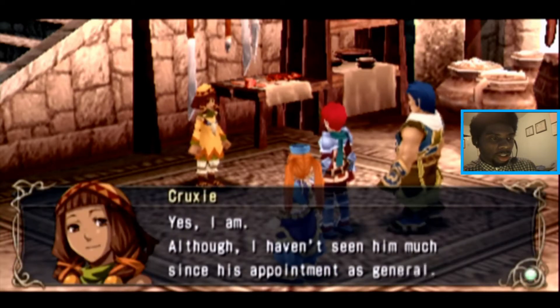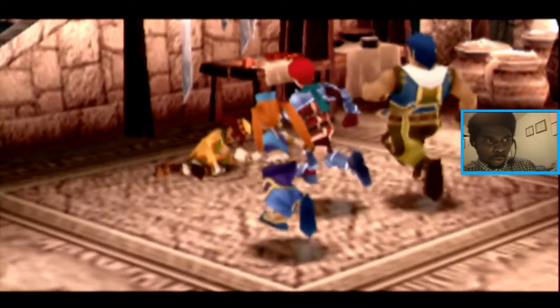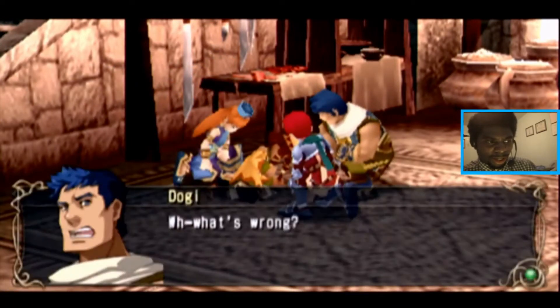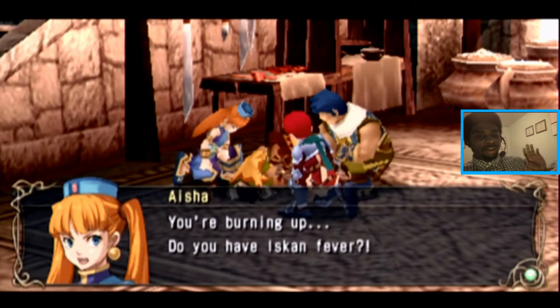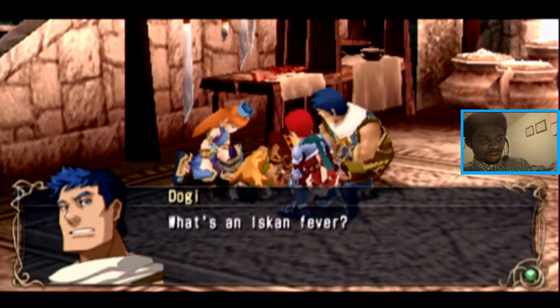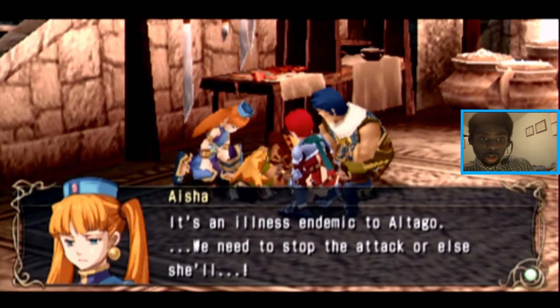You're the General's daughter? Yes, I am. Although I haven't seen him much since his appointment as General. Make yourselves at home — my brother should be... Are you good? This girl really — uh-oh. She's out here coughing. Yeah, we need to stay away from that. You're burning up. Do you have Iskand fever? Iskand fever? It's an illness endemic to Otago.